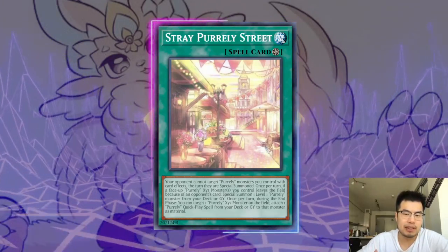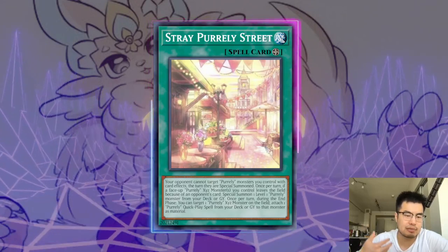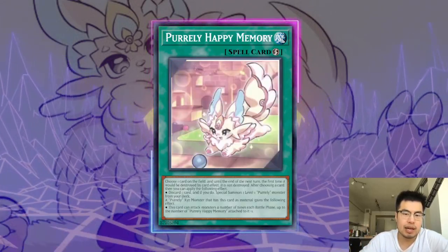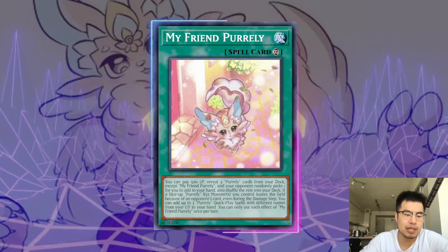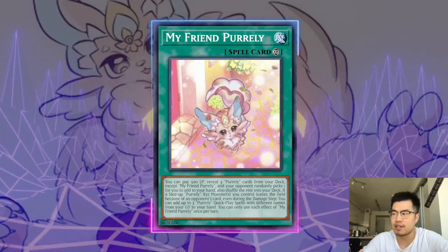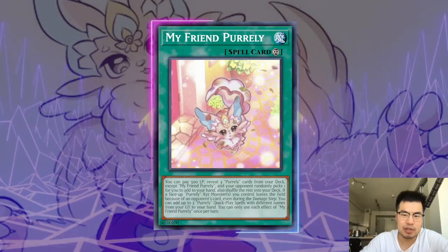The Filt spell card allows them to prevent you from targeting their monsters on the turn that the Pirelli cards are summoned. And if you get rid of a face-up Pirelli XYZ, they can special summon one level one Pirelli monster from their deck or grave — instant recursion. The annoying thing about My Friend Pirelli is when you get rid of the XYZ monster on the field, they get to add back three Pirelli Quick Plays from their graveyard to their hand with different names. It's like a Spellbook of Judgment — they're instantly going plus three when you get rid of one of their monsters.